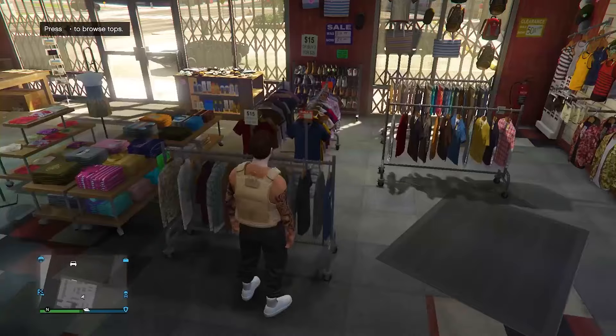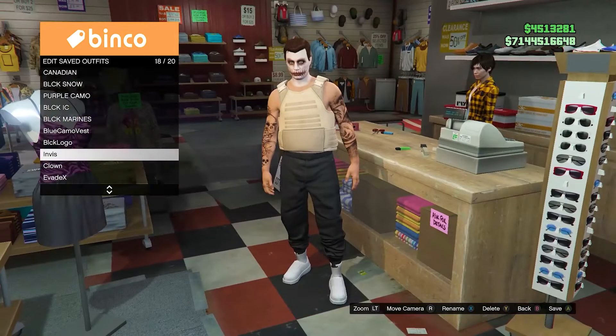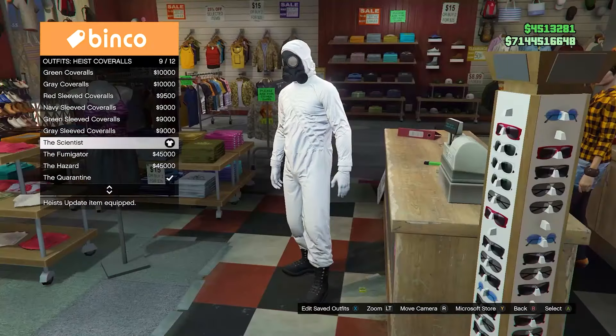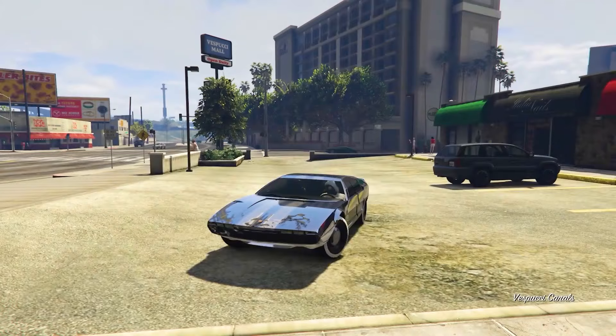Now come up to the front desk and go ahead and save your outfit into any slot — call it whatever you want, I just called mine inverse. Then back out, come down to the highest coveralls, and go ahead and equip any of the last four with the gas masks — I'm just going to equip the white one. Now from here, you're going to want to go over to any telescope and do the telescope glitch, so I'm just going to head over to the pier.